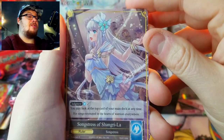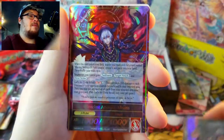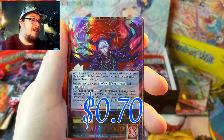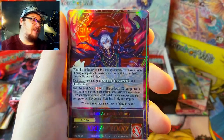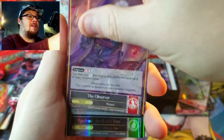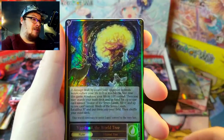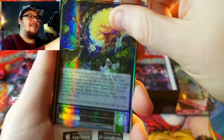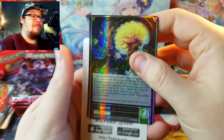Her back side is Song Dress of Shangri-La — very nice. And then another J-ruler: Timeline Arsonist Alisarus — very cool. The flip side is The Observer. Wow, that's a lot of J-rulers in a row! And there's Yadrazel again, which does not have a flip side but it is a ruler. Freaking god pack — let's go!